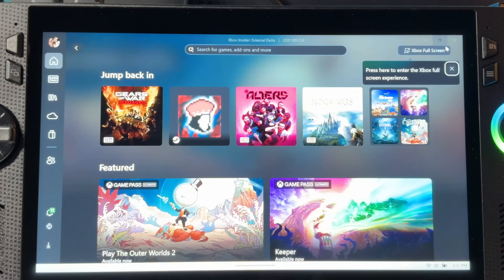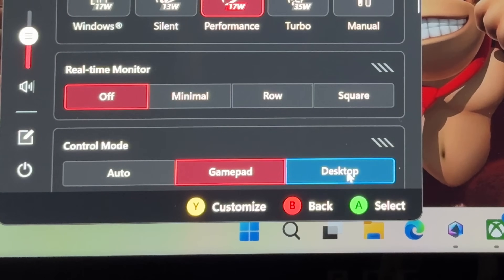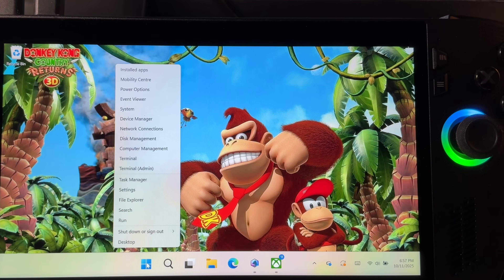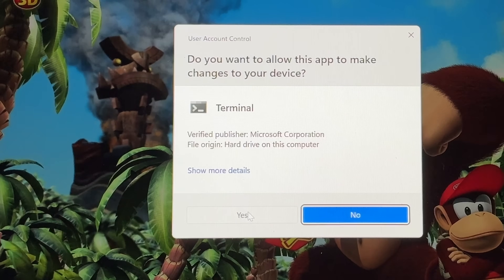Here we can minimize any open apps. Using a keyboard or mouse is the best way, but if you don't have one, hit Command Center, change the control mode to desktop mode, close out of Command Center, then right-click — or press the right trigger — on the Start menu, click on Terminal (Admin), and click Yes on the pop-up.